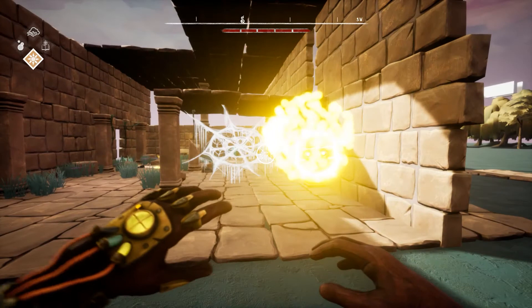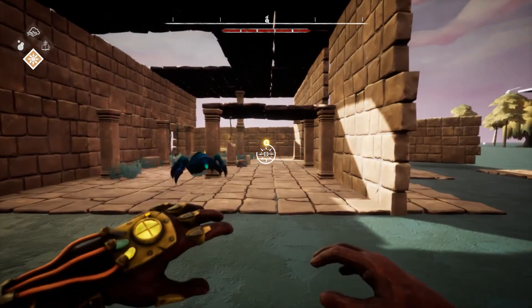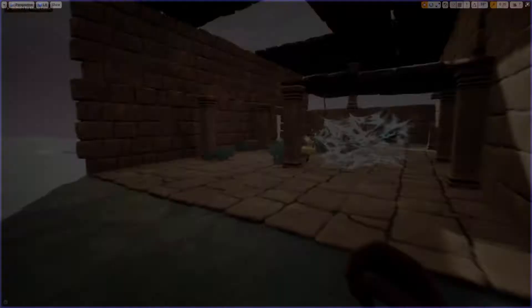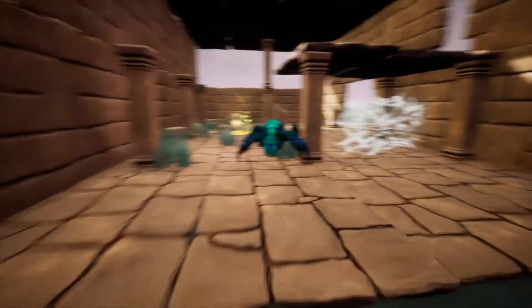Sun Elpin also burns through spider webs, which are an important tool we use to create puzzles with physics objects and pressure plates. As a player, you can expect to be challenged to burn webs at the right moment in order to clear paths for boulders and other similar timing-based challenges, all the while trying not to get eaten alive.